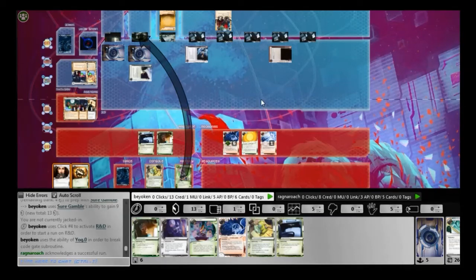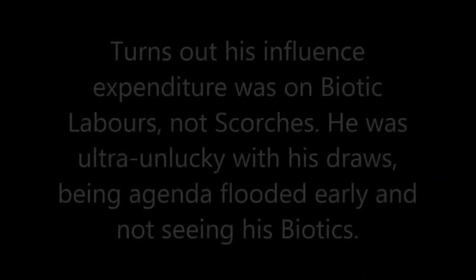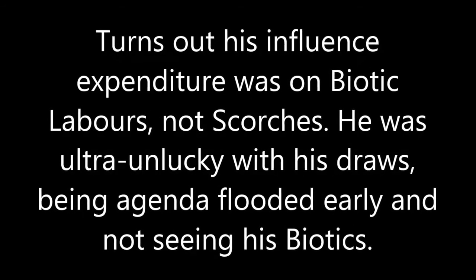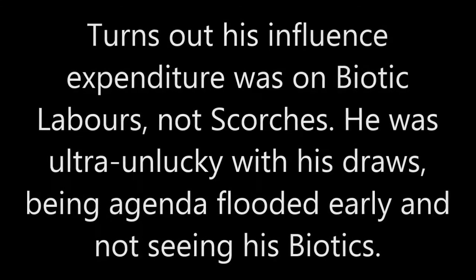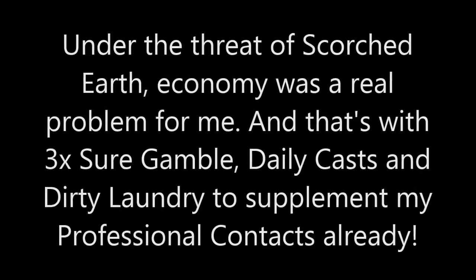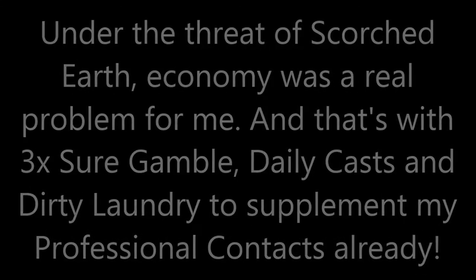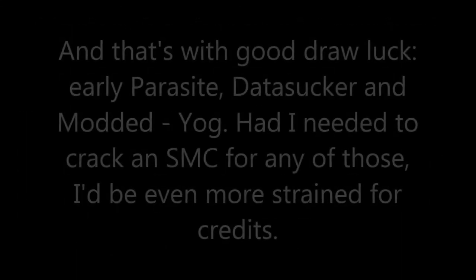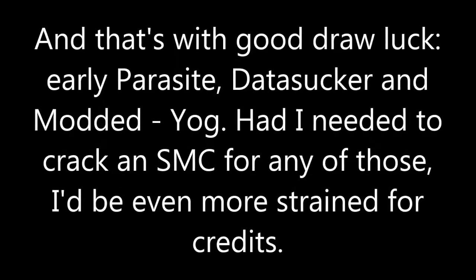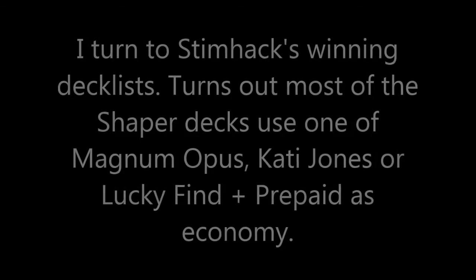It's a little expensive to play at this point, so I'll just go for the normal run on R&D. The inner ice is a Grim, which I'm not worried about because I can Parasite it with Clone Chip. But that wasn't needed because I found Astroscript — game over. Credit denial is a very strong strategy right now in this game. Parasite is one of the stars, exploited in many a deck. It's so powerful in causing the corp to waste time and money. I destroyed his 8-rez-cost Tollbooth, destroyed one Eli, and moved another Eli all the way onto an irrelevant server.